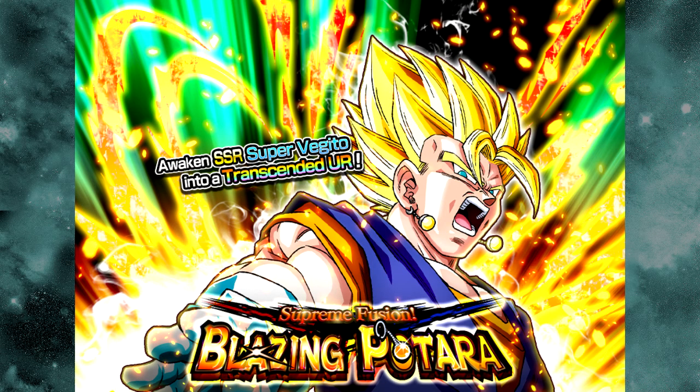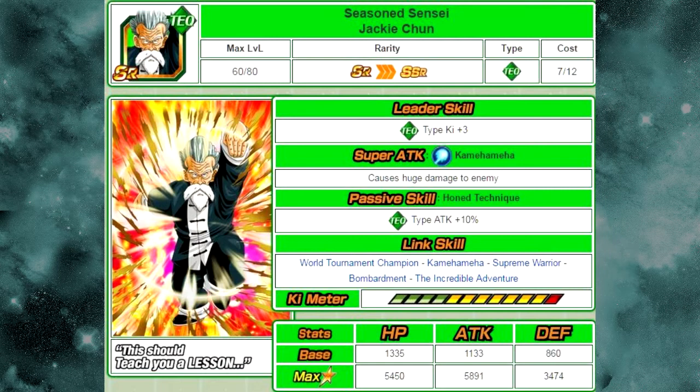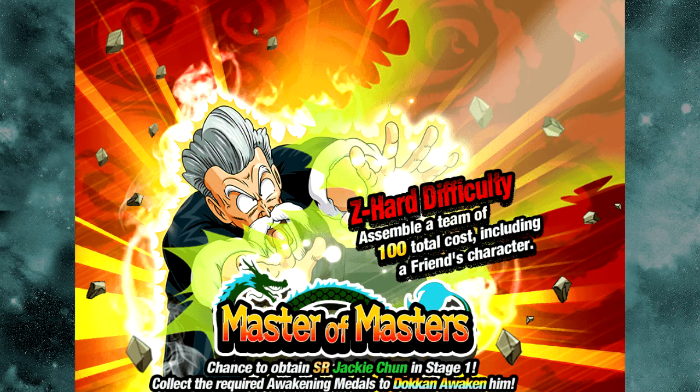Let's go over the honorable mentions before we move on to the rankings. First is Martial Artist Pride, Jackie Chun. His passive skill, Hope for the New Age, gives technique type attack and defense plus 25%. He Dokkan Awakens from the Seasoned Sensei Jackie Chun, whose passive skill is Hone Technique — tech type attack plus 10%. So it's really not that viable as Dokkan Awakened. He Dokkan Awakens with 7 medals from the Strike Event Master of Masters, the Jackie Chun tech strike event.